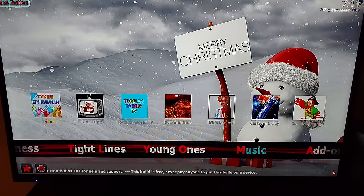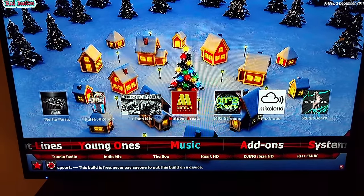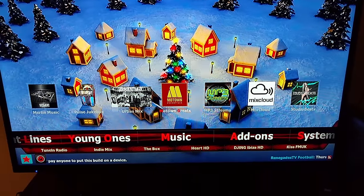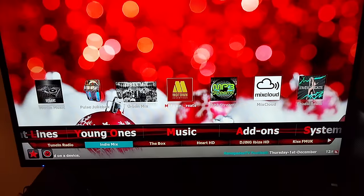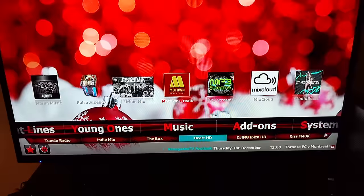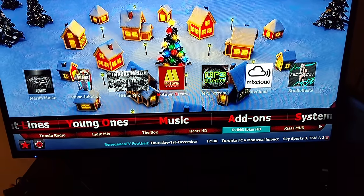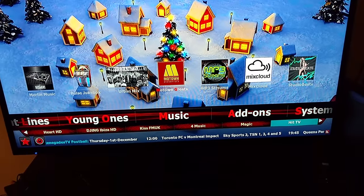Next you got Music — real cool. You got the Pulse Jukebox, Merlin Music, Urban Mix. Right here is cool — you got Motown Greats. At the bottom you got selections: India Mix, The Box, Heart, HD, DJing. You got Kiss. Keep going over — you got full music. You got a lot of music selections in here.